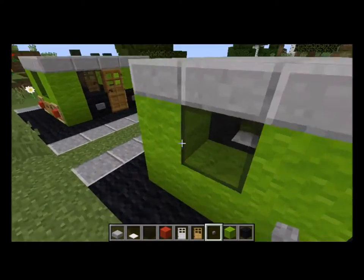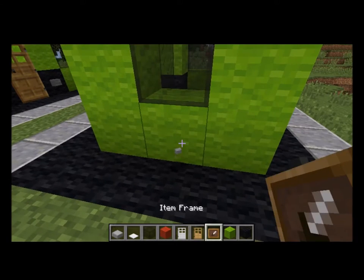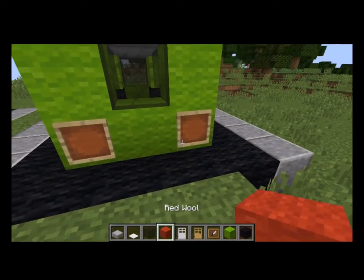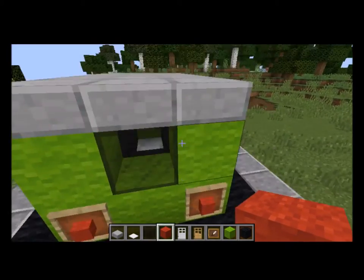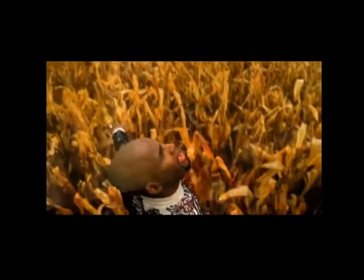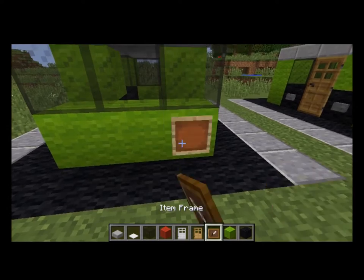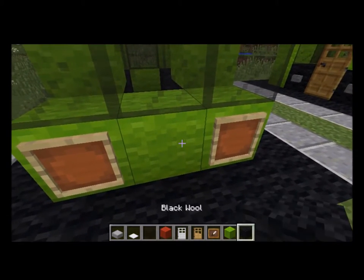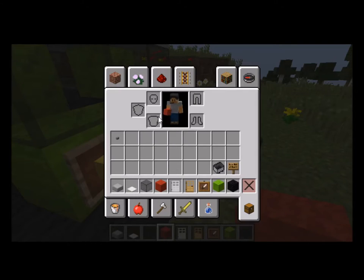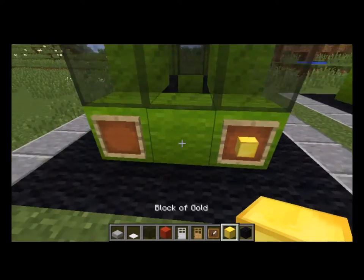Then you get the item frame — you don't need those buttons anymore. You put the item frame here and here. And since this is the back, you can use red wool or whatever you want. Then you put the item frames on the front too, and you put your blocks of gold right there for the headlights.